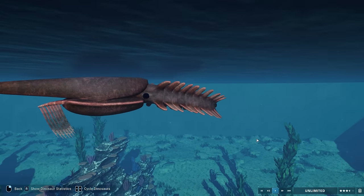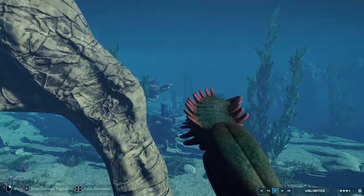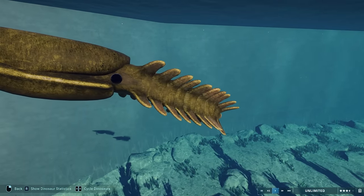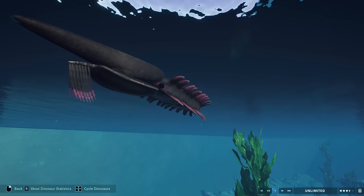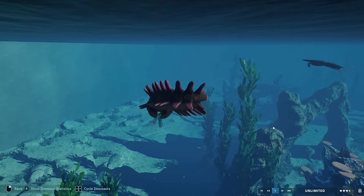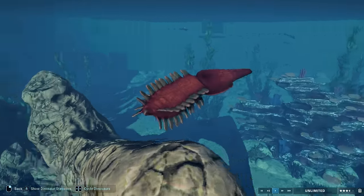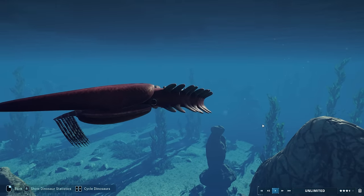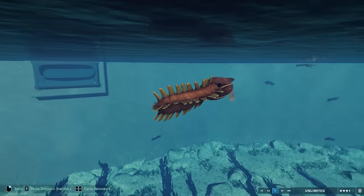Despite being 480 million years old, we have a really good idea of what it looked like. It's very weird to think that a long, long time ago, things this bizarre were swimming around in our oceans. Our oceans still have some pretty bizarre stuff, but I think this would stand out as particularly weird. Brought to life so well by Gushigua and everyone else responsible — it really sells just how utterly strange and otherworldly this creature is. Really well integrated into the game.